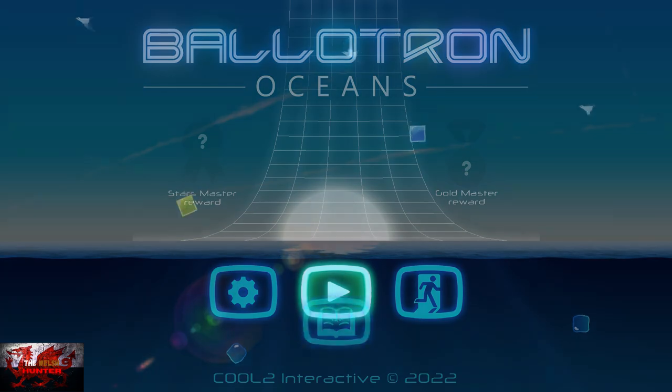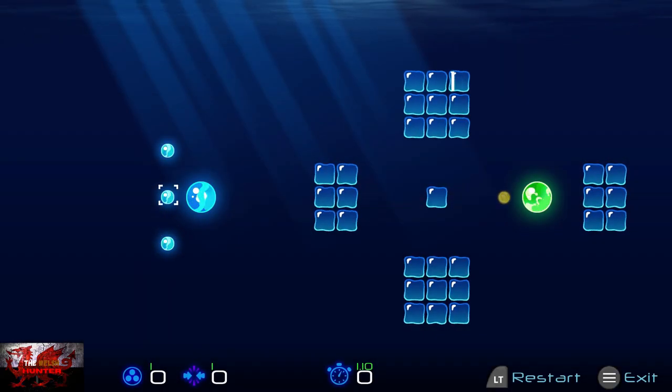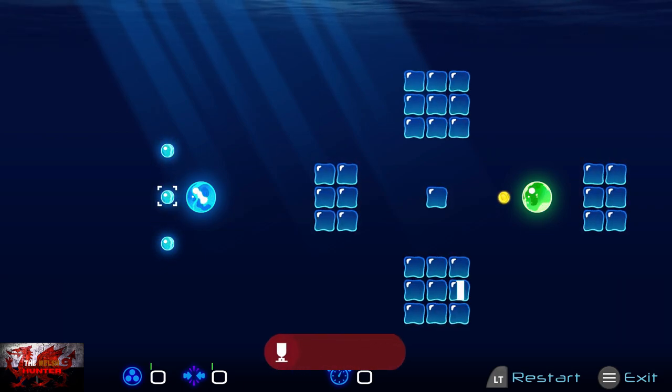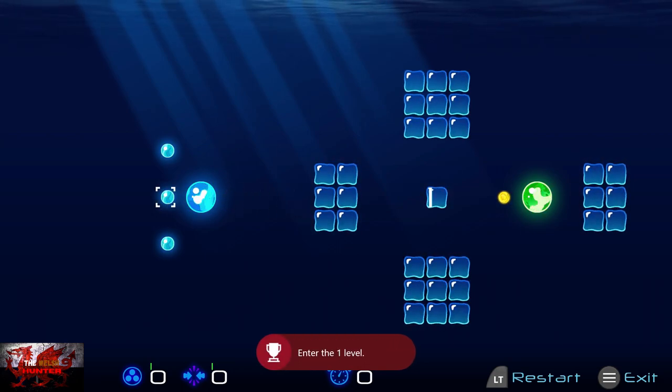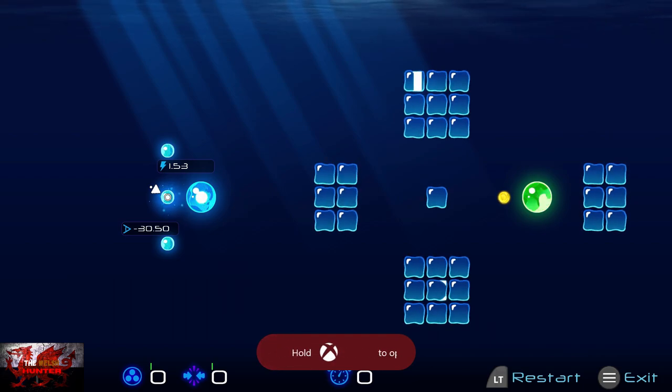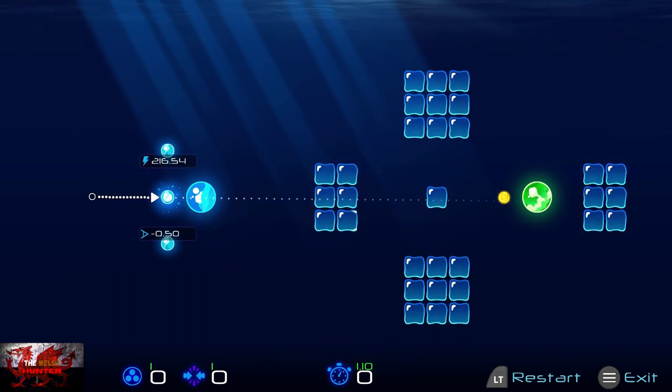Now we will begin. It's gonna take us around 5-10 minutes and we only have to do the first 10 levels. As you can see, you can hit any one of these three blue balls. You've got small little balls that you can hit, and the big blue one's gotta go into the big green one. Press the A button on the blue ball — the further away you drag it, the harder the hit. Very much like pool.